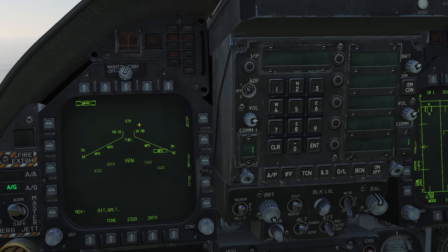Change the laser code by pressing the UFC button on the right side. You will see the word 'code' appear on the upfront controller. Press the push button beside that and use your keypad to enter your desired laser code. This needs to match the code used by whoever is designating for you. You can set the code for each individual missile by multiple depressions of the UFC button on the stores page, which will cycle through all your stations in turn and then cycle back to select all stations again.